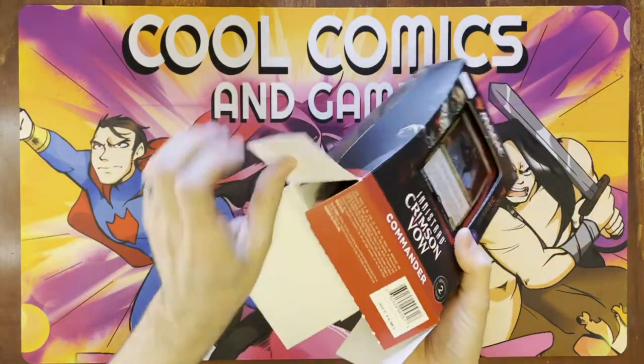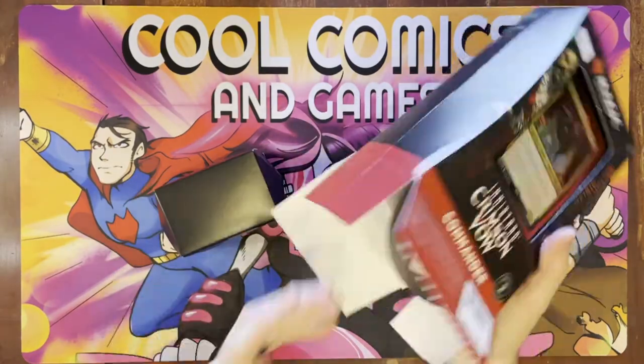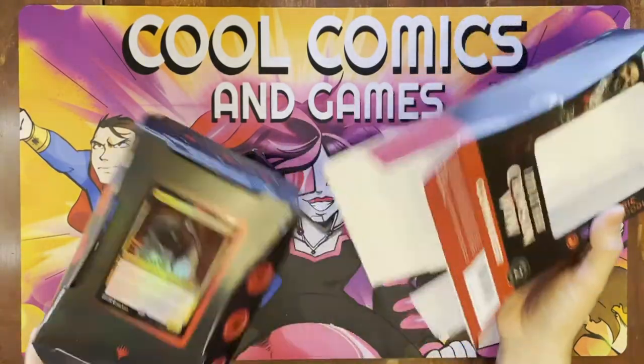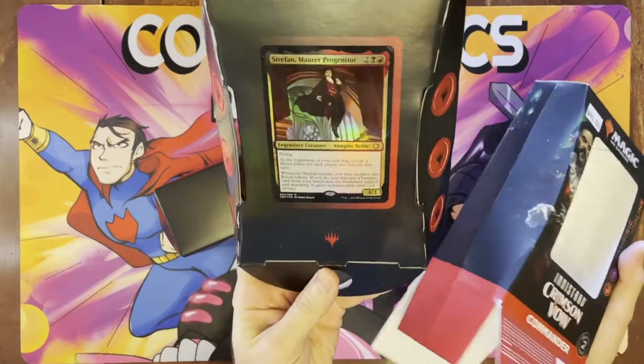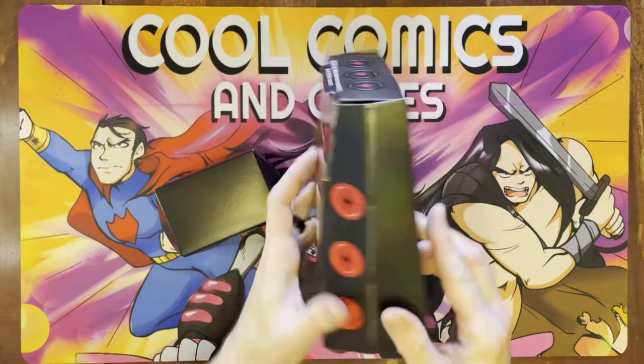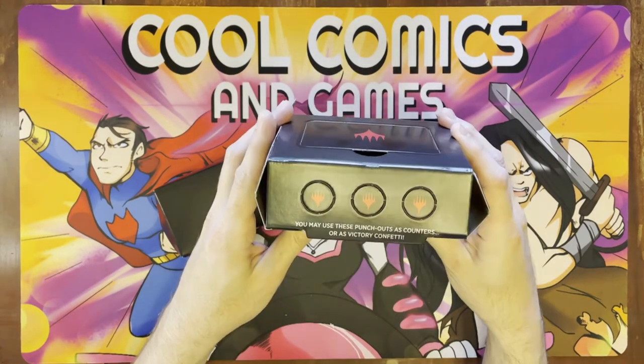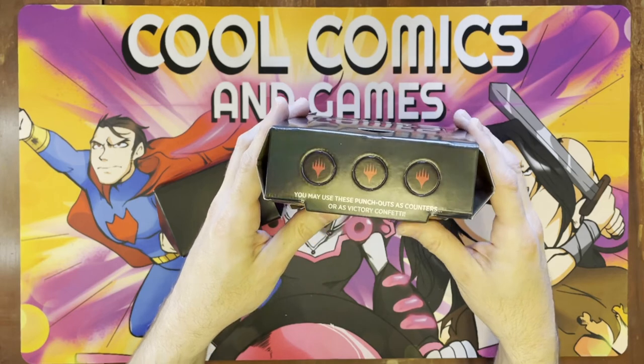As usual, you open these things from the bottom. I think one of them I tried to open from the top before — never do that. Always open them from the bottom. It's a lot of extra cardboard in here. You have your face card, which is just kind of really glossy but printed on the cardboard. And you have your random tokens, which you may use as confetti or as counters.